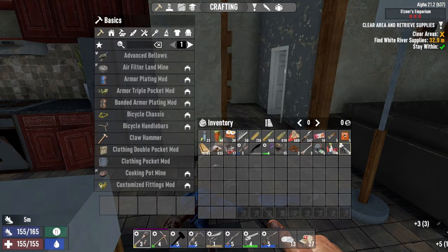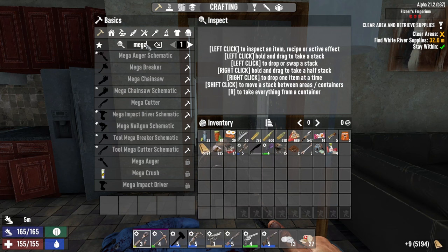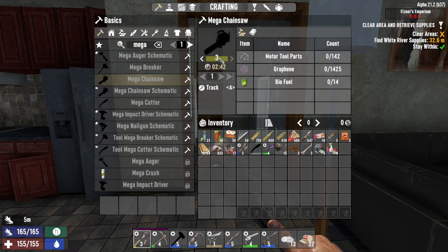I'm working on the Mega Chainsaw. When I first got it, I made the schematic — it cost 30 papers. I upgraded from quality 2 to 3 somehow, I must have read a book, because this increased dramatically. It was like 3, and now it's 200. Motorsaw parts: 142. I'm never gonna be able to craft this. I think there might be a problem with the multiplier for the quality or something in the mod. It's kind of crazy.